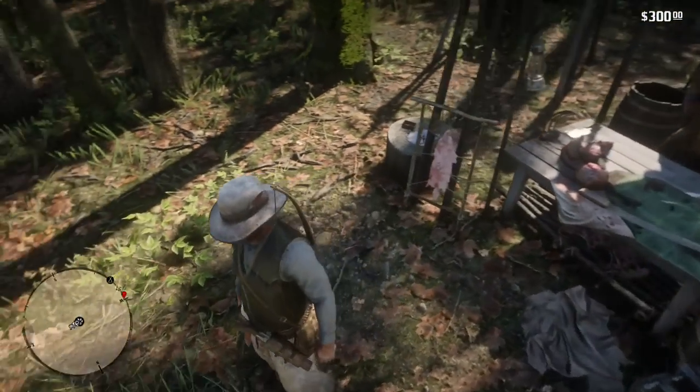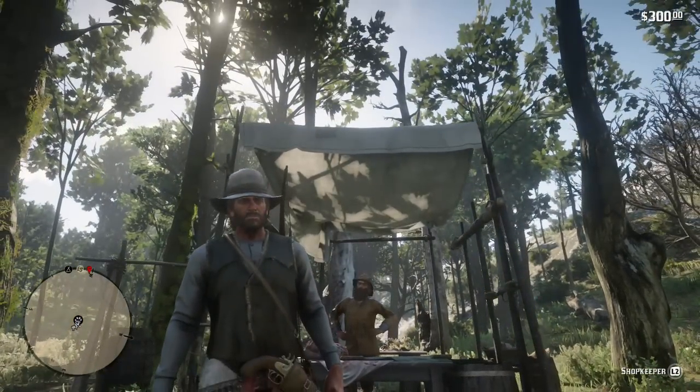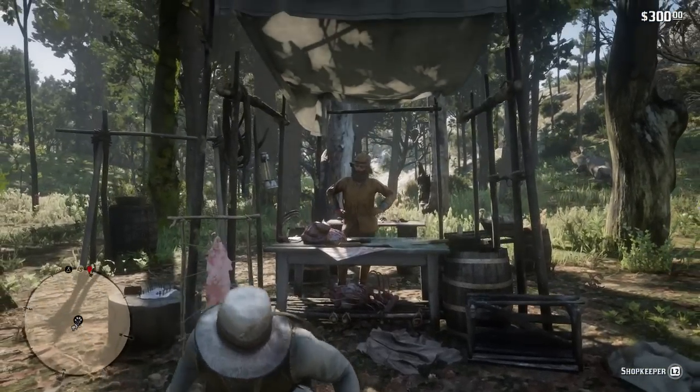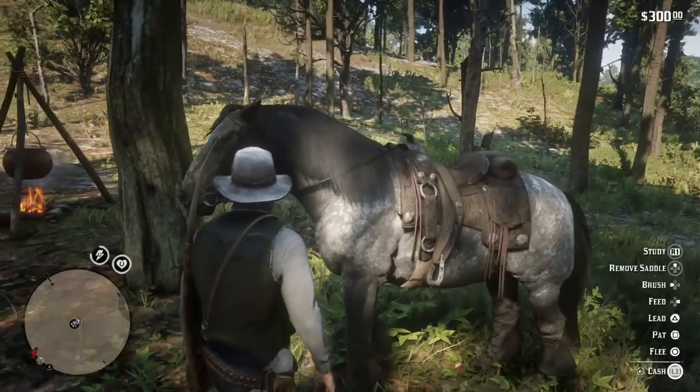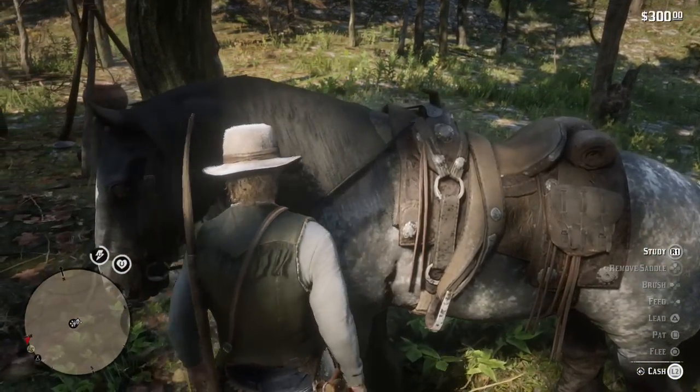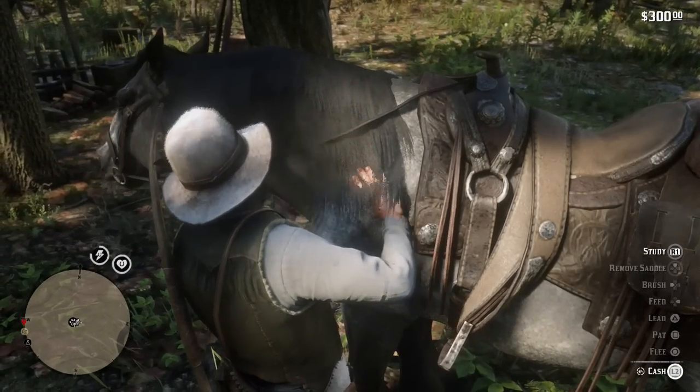Before we start this video, what you guys see here on screen is exactly what you're going to be able to get. From skinning this Ram, you got to bring his pelt to the trapper. You're going to be able to get this crazy hat that you see on screen and these funky pair of pants. But without further ado, we're going to get right into this. Let's go.